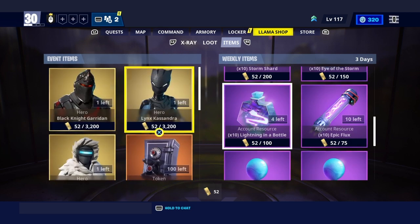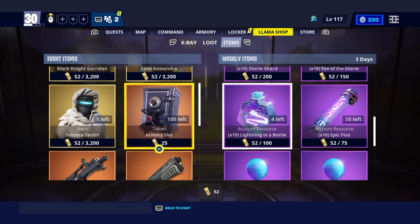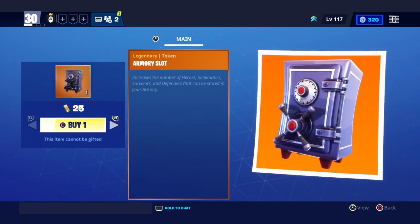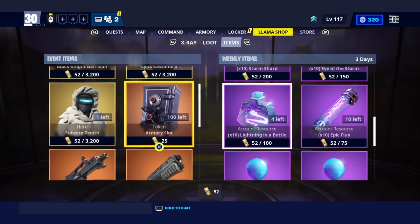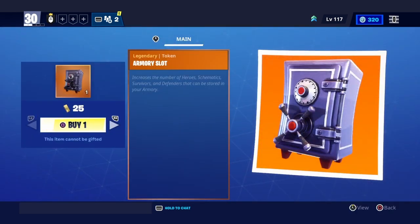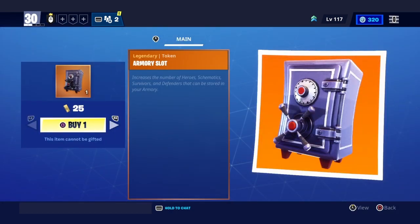Then go down to the left side of your screen and go straight to tokens, where the armory slots are. Right here you can see you can buy more than one. Right now I can buy some, but I don't want to waste my gold — but actually I'll buy one just for the video.